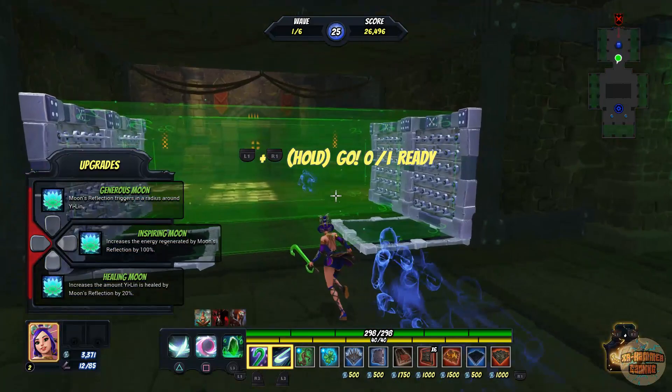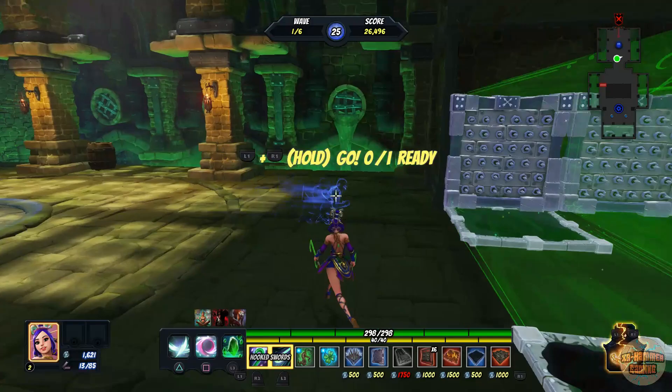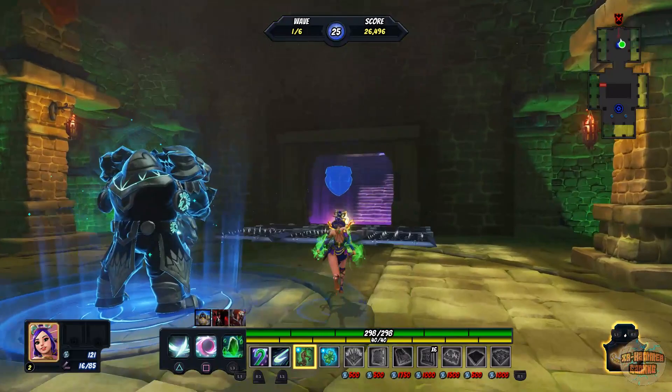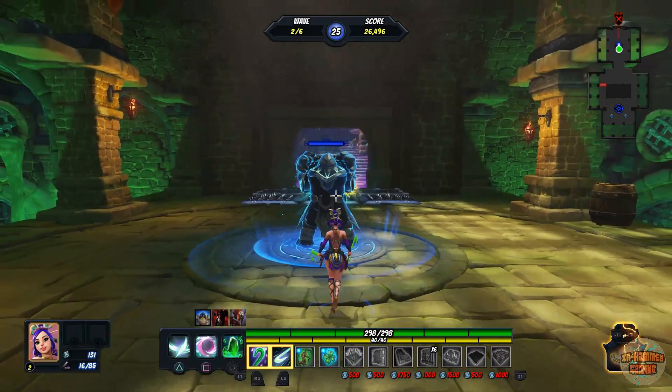I'm confused about which upgrade to pick — I'll do the Healing Moon. Let's get my barricade down. This lag really needs to stop, don't know why it's doing it. I can get two barricades down. I wonder what triangle does — I've read about the skills but never remember which buttons they're mapped to.